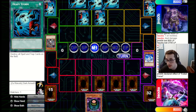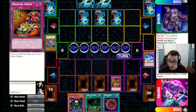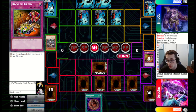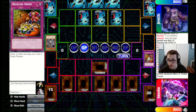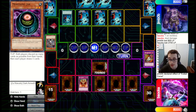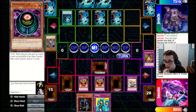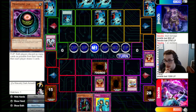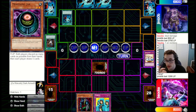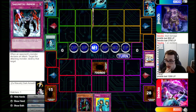Now our Draw Phase is shut off, so we set everything and pass back because Morphing Jar is pretty good for us here drawing five. They go for Heavy Storm though — that's a bit awkward. We go for Double Jar and Secret Barrel just to get in some burn, but we lose a Megamorph and a Trunade. They did lose a lot of their own back row as well, so that's kind of nice. They go for Exiled Force on our Jar, set one, and pass back.